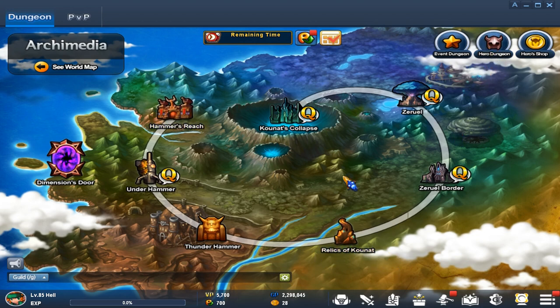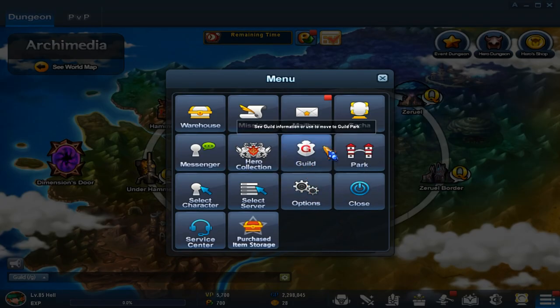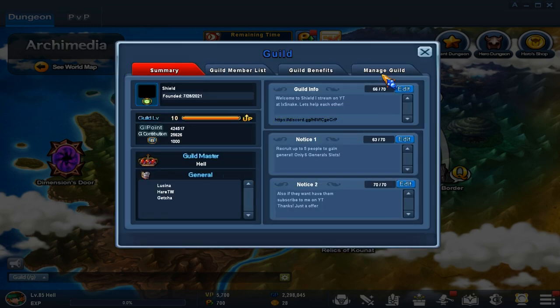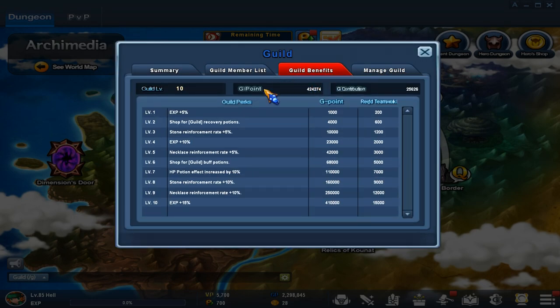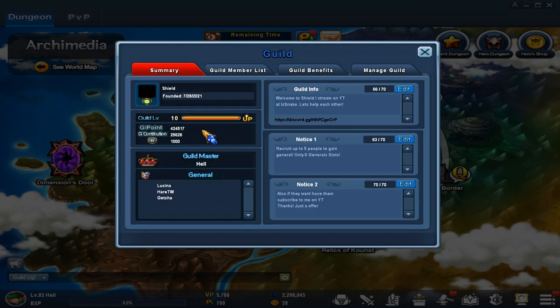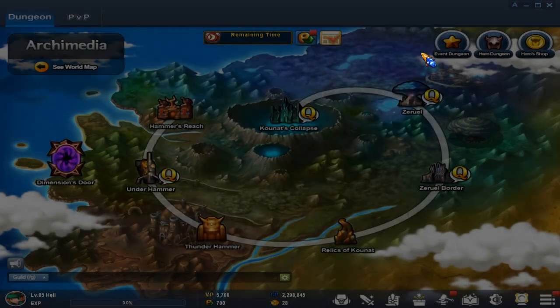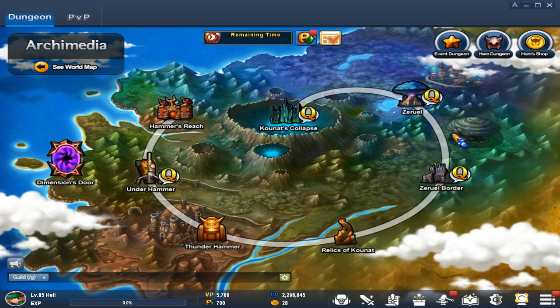If you're level 30, make sure you join a guild — I forgot to mention that. You get effects from your guild, and if your guild is at max level you unlock the perks. You can join mine if you want — my guild is open for everybody.